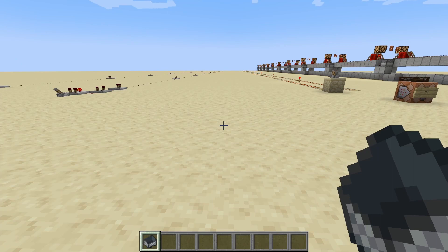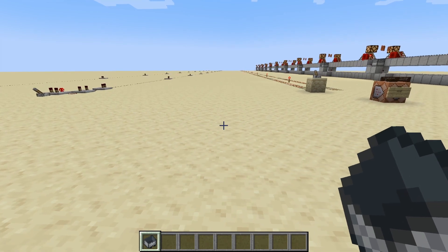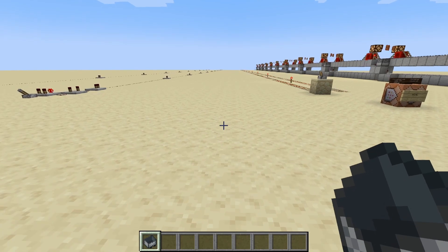Essentially, about 10 blocks around the player, chunks are loaded. Further than that, if you're not near spawn, they are unloaded. This can disrupt what happens with the minecarts as they move, because they're going to stop when they get to the border of an unloaded chunk, and what happens when they start again can depend on whether other minecarts caught up with them and other factors.